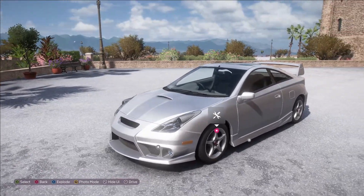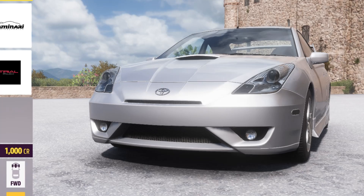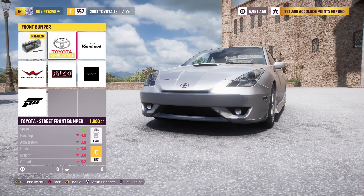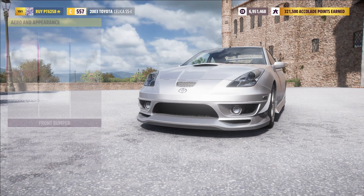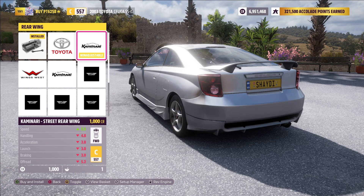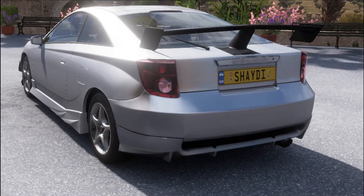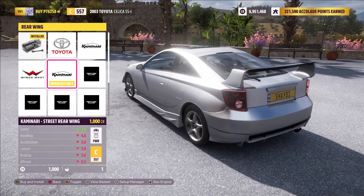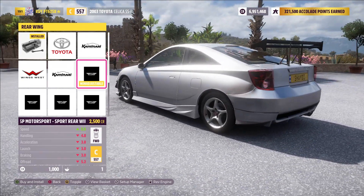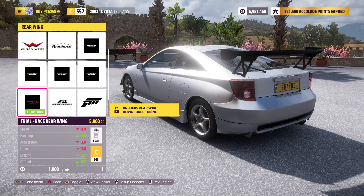Speaking of Underground — sporty and cool — this thing actually has quite a bit of customization. There are a lot of pieces you can put on this car. First things first, out of all the front bumpers I think the Trial one might be my favorite. And then rear wings — oh, that's a lot of rear wings. I don't think I've ever seen a car with so many rear wings in this game. These ones are pretty tame, but that one — I remember it from Just 2 — looks absolutely terrible. The Kaminari one though, I do like how that looks.